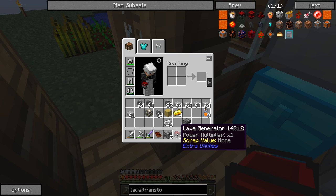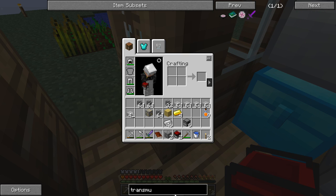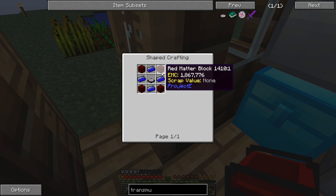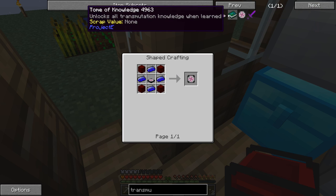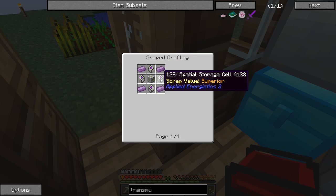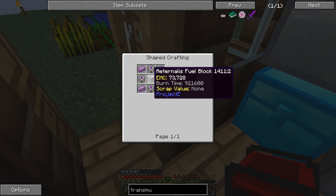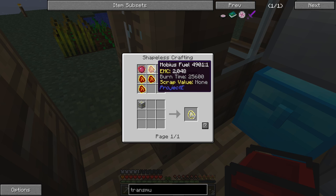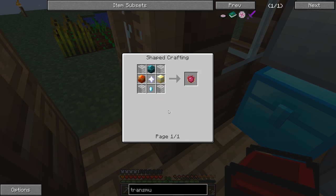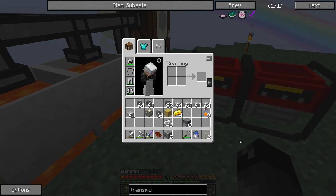The lava generators don't have a scrap value so I don't know if we can use the transmutation table on them. I showed the transmutation tablet last episode and mentioned needing Red Matter and Plutonium. I was told this is a more expensive recipe — the transmutation tablet actually requires the transmutation table. We need Applied Energistics 2 128³ spatial storage cells, which look really complicated, and also an Eternalius fuel block plus the Philosopher's Stone. The Philosopher's Stone is ridiculously expensive — we're not even close to that.